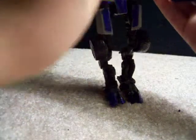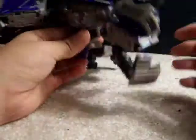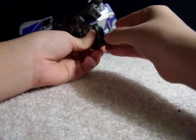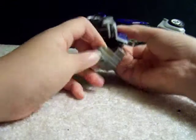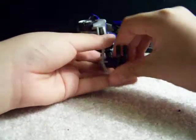Now you have to open this up to get the chest. When you open this up, you get the chest. Then you open this section up, flip it like that, fold it like that, and there you go. I have to fold his guns down — that's the arm. Then I do the same thing for the other arm. Pull it down, and yeah.